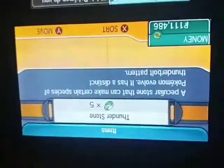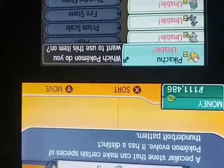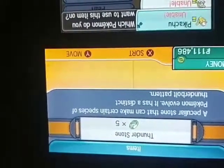Okay, it's official - see, Thunderstone. But unavailable. So you cannot evolve it into a Raichu - that is confirmed. Ladies and gentlemen, that would be all for this video. If you have any more questions I'll see what I can find. Peace out everybody, thank you for watching.